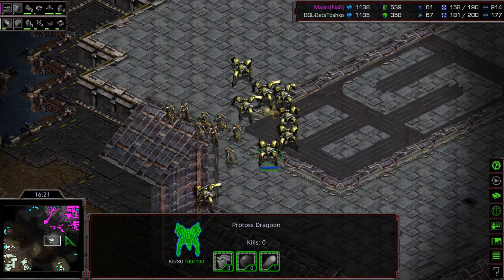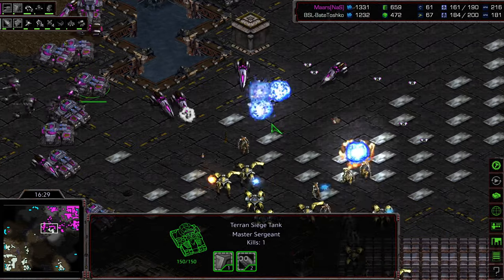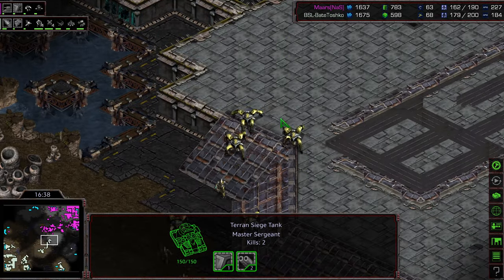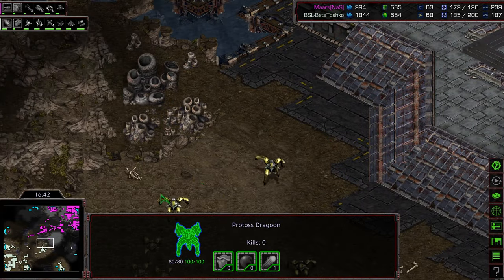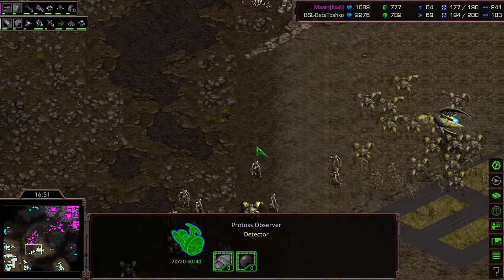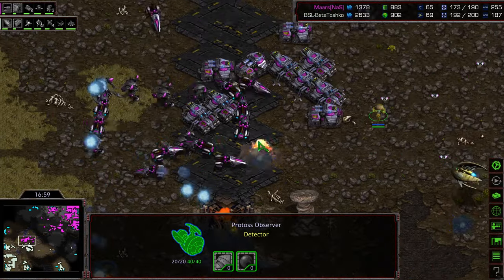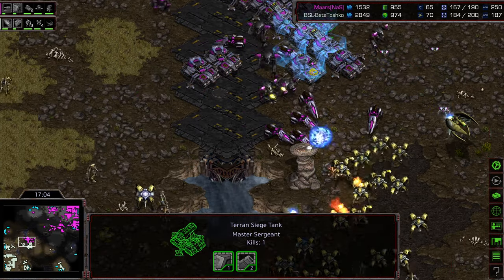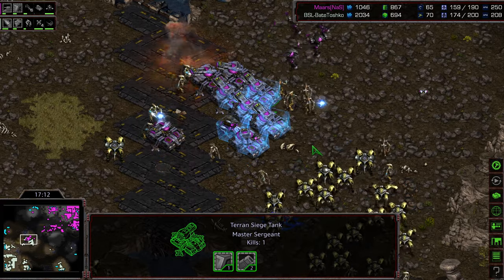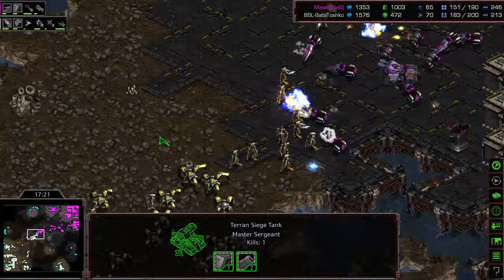The critical thing: will Bate be able to deal with the ever-growing tank count? Level 2 weapons and level 1 armor have kicked in for Mars, so that upgrade advantage is there. There's a big army here and there, but Mars has a sizable mech army he might just un-siege and dive into Bate's front. Going gateway-man style with Arbiters in the field — you need to get a good engagement on your Terran opponent, you can't just rely on A-moving into them. Observer sees that army in position. This might be the deciding engagement. Zealots on top of Vultures clearing mines, Arbiter stasis on tanks — but the Arbiter has been taken out on the right, and Bate seizes a huge advantage, clearing the entire mech army in the late game.